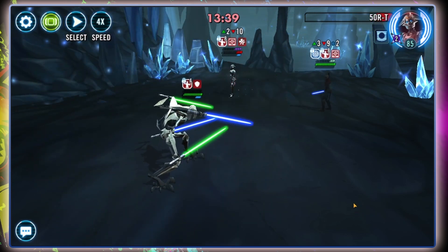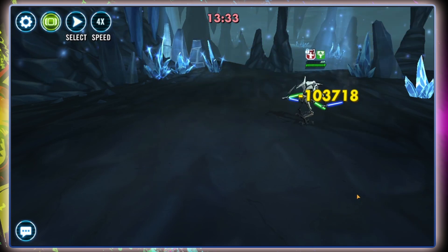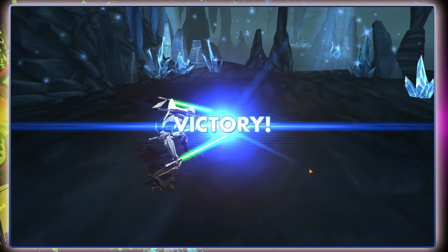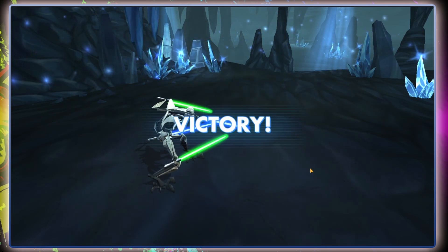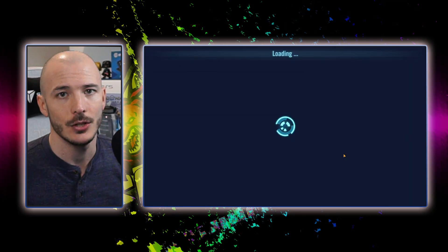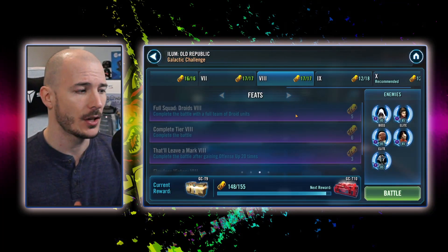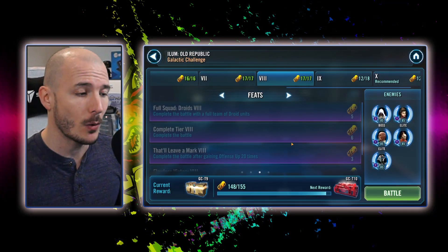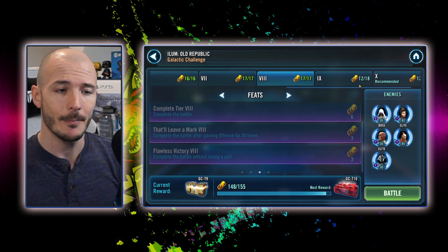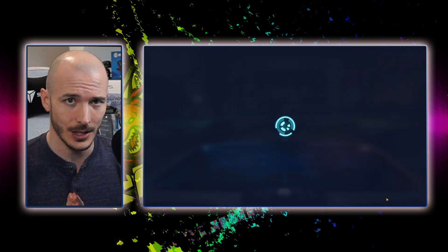Later in the fight, use GG's second special to ramp up his additional max health so he does more damage. Not so bad at all — that's a full team of droids. We didn't survive with everybody, but hey, what can you do? Looking at remaining feats: we still need to win after gaining offense up 20 times or more, and we need to win without losing a unit. So we're going into Tier 10 to get those done.